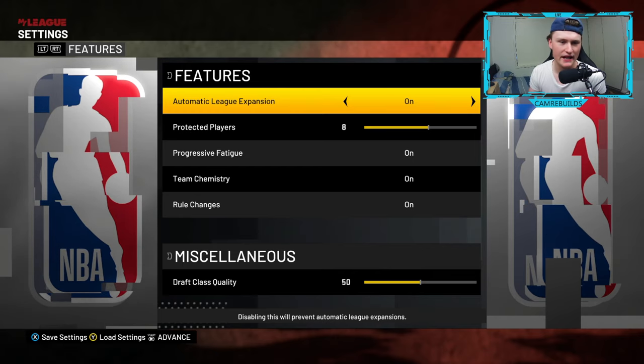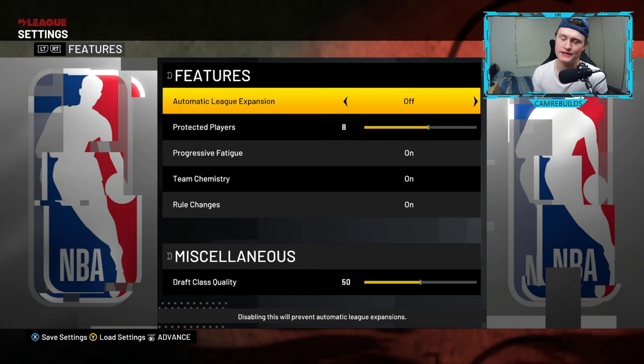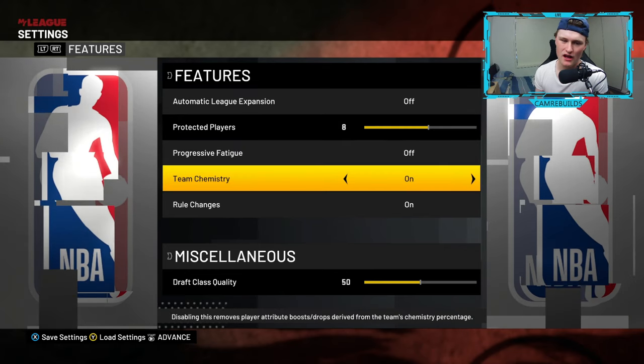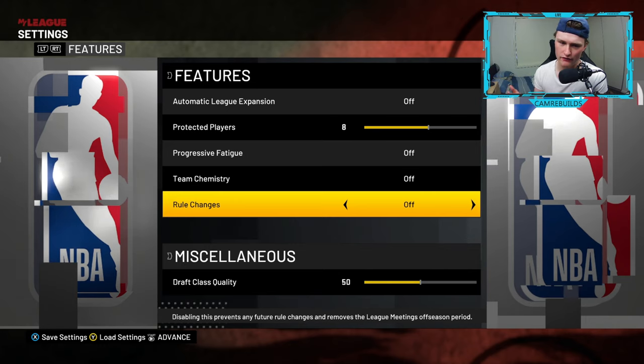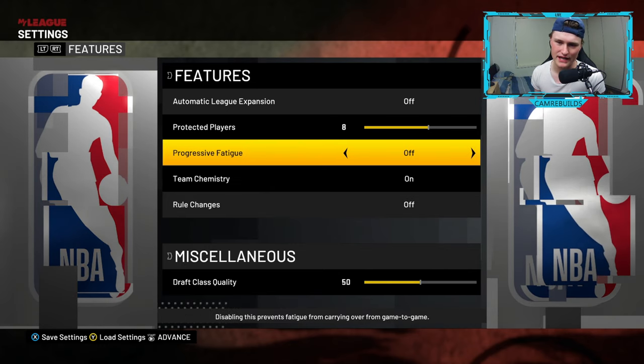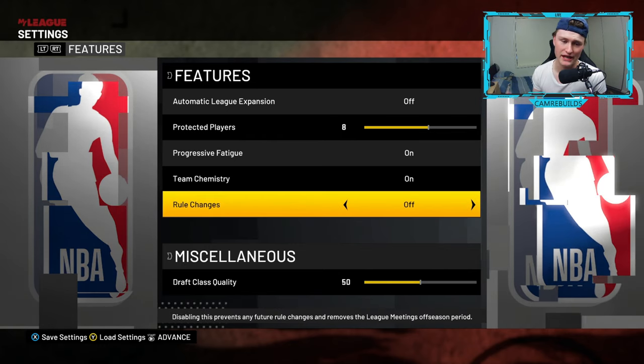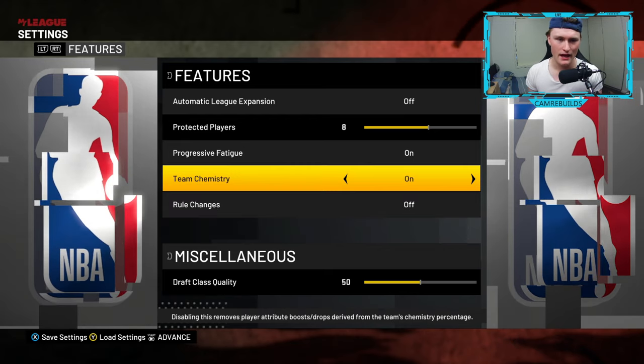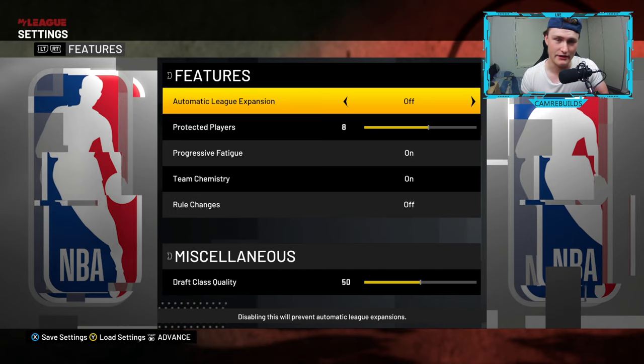A feature I do like turning off is automatic league expansion — it means the league can't randomly expand. I turn progressive fatigue off, team chemistry off, and rule changes off. If you guys want to have it realistic, you can have these two turned on. I personally like keeping rule changes off so it keeps the NBA the same as it is right now, and also league expansion off so teams don't get randomly added.